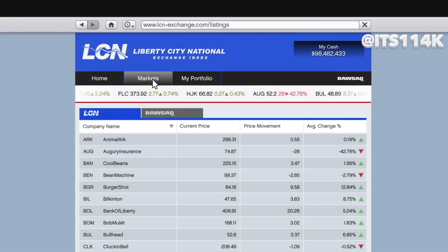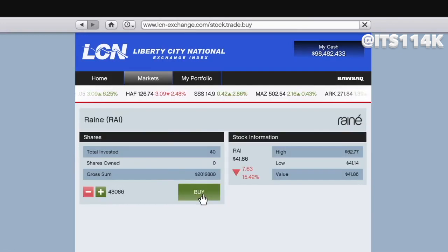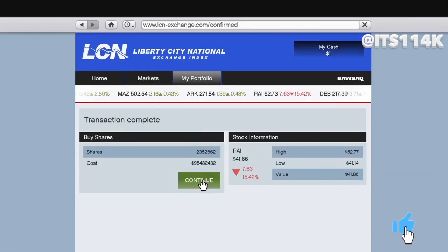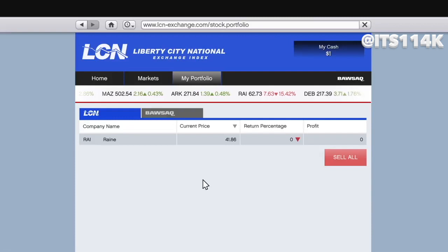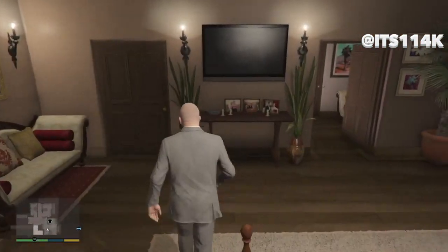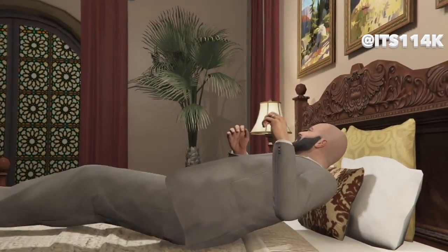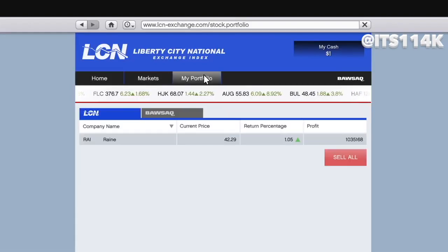Hello, it's 114k and I'm back again with another glitch video. Today's glitch is not on money, it's on customizing the police car in GTA. I've seen some positive comments in the last videos and a lot of people doing the 114k squad. Here are the shoutouts for people that have commented, and if people comment after this video I'll be shouting them out in the next few videos. Just keep spamming the comment section with 114k squad and I'll shout you out. Let's get right into the video.